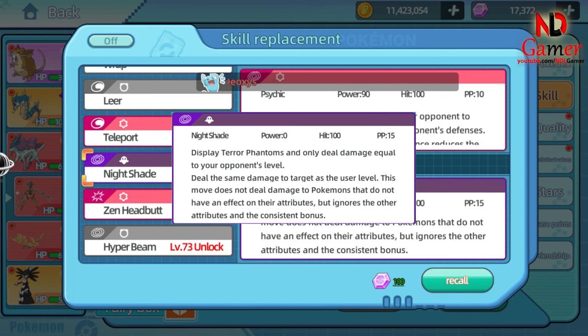Nightshade is a unique skill that is especially effective when facing higher-level Pokémon. It doesn't require Deoxys to have high attack stats but can still deal significant damage. However, the downside is that it becomes completely ineffective against Pokémon without a type. Nightshade is most useful when facing high-level Pokémon, when you want to surprise opponents who don't expect Deoxys to deal substantial damage, and against high-defense Pokémon, since the damage is unaffected by the opponent's defense stat. Note that this skill doesn't cause any additional effects beyond dealing damage.